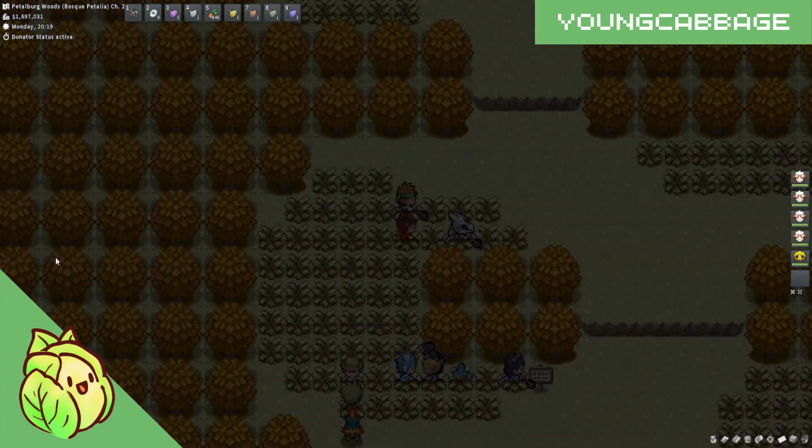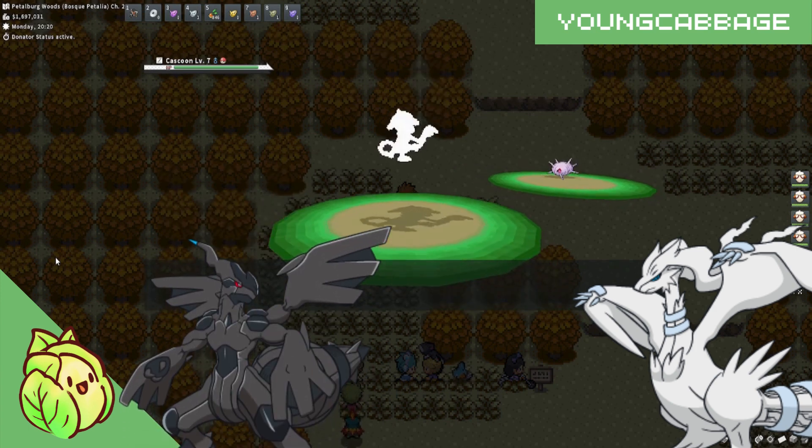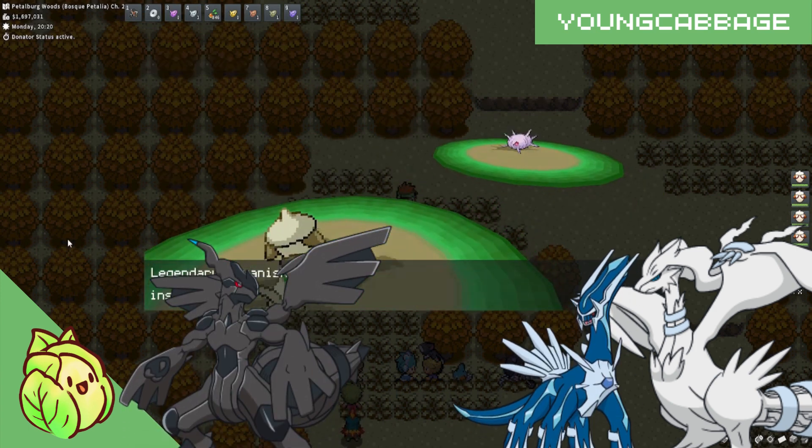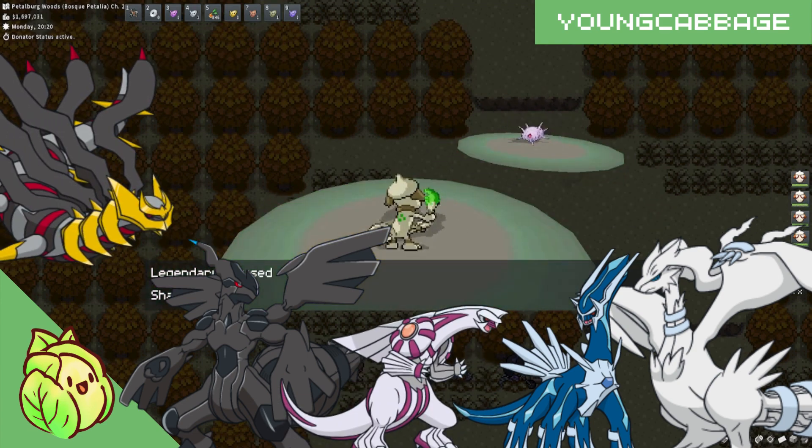For the storyline legendaries, you can learn Fusion Flare from Reshiram, Fusion Bolt from Zekrom, Roar of Time from Dialga, Spatial Rend from Palkia, and Shadow Force from Giratina.